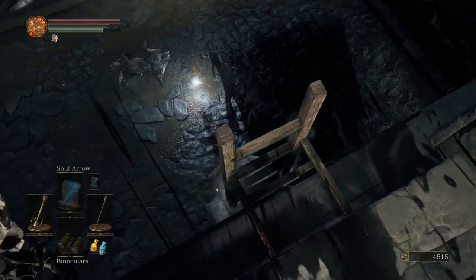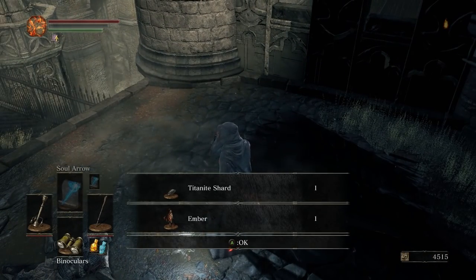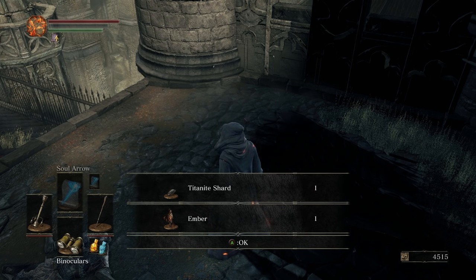Those things have a very high chance of dropping Embers and Titanite Shards. You can go ahead and upgrade your Sorcerer's Catalyst while you're at it — you can farm for Titanite Shards and Embers very easily.